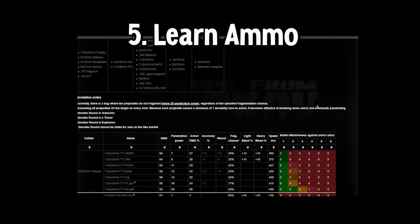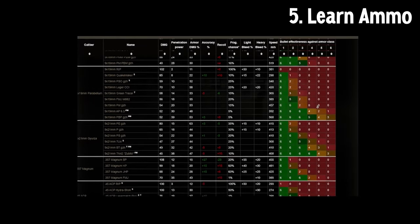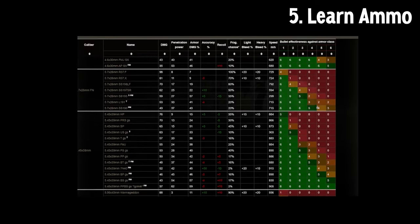Tip number five is to know your ammo. Before you get into raid, you should know if your ammo is good pen, good damage, or somewhere in the middle, so you can place your shots more effectively. All bullets are good — some just take more accuracy and skill.